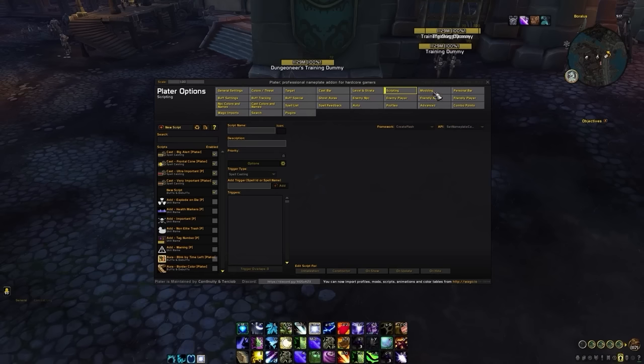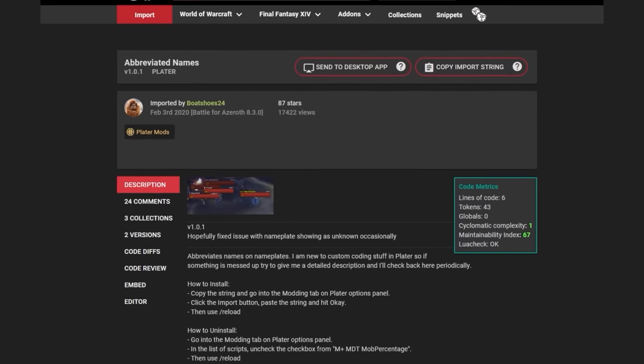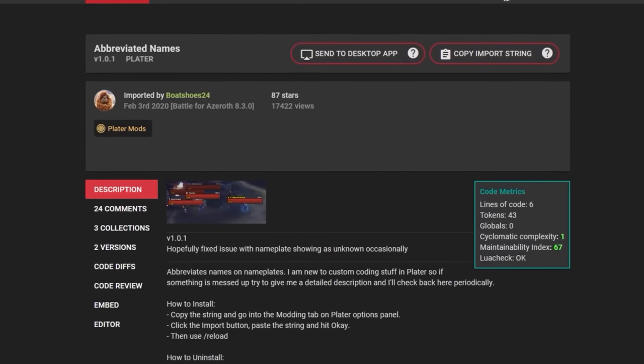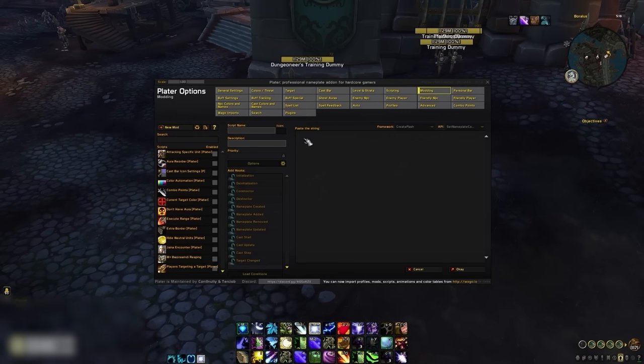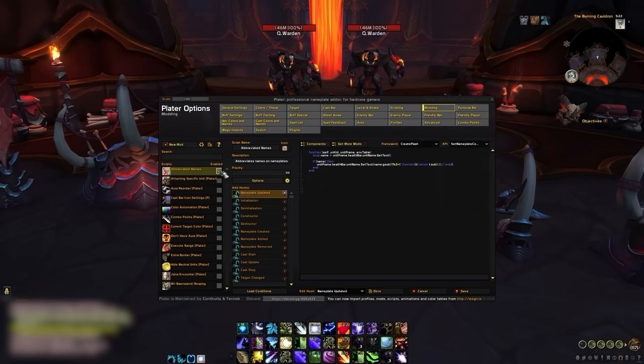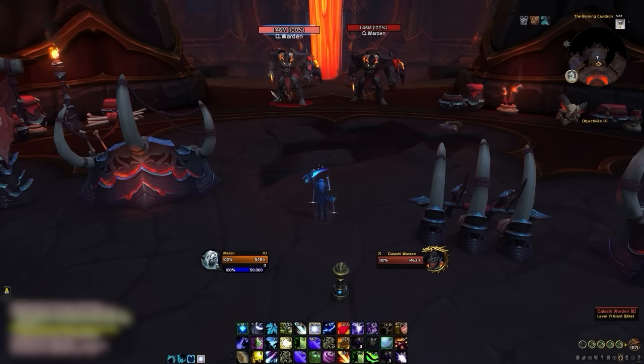Next up, the modding tab is where we will be adding some useful scripts. First up, we will want to add abbreviated names, which we can find with a quick search on wago. From there, just copy the import string, and go back into WoW, press import mod, and then paste the string into the window. This will simply make the names of mobs appear shorter on your nameplates, which helps minimize additional clutter, and if you are on voice, will make it easier to call out individual mobs by name.